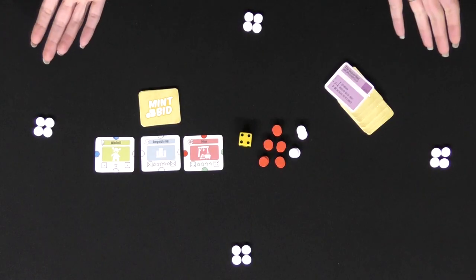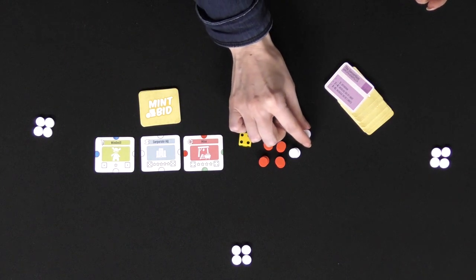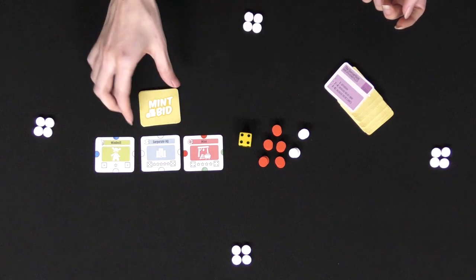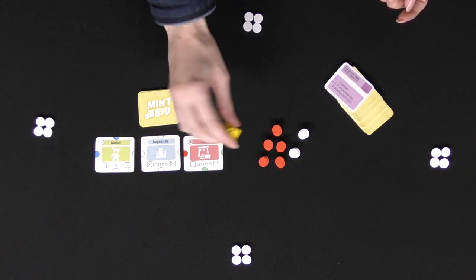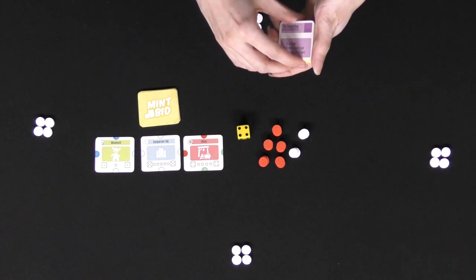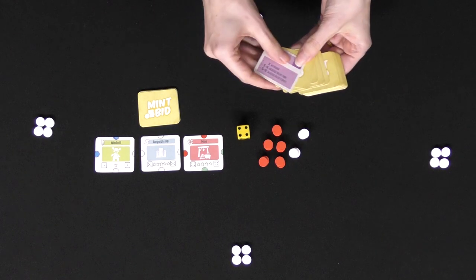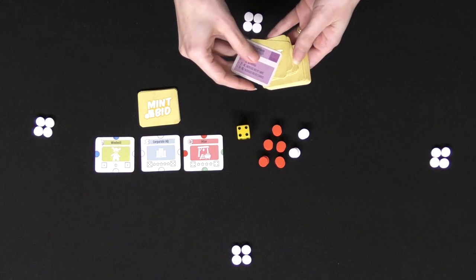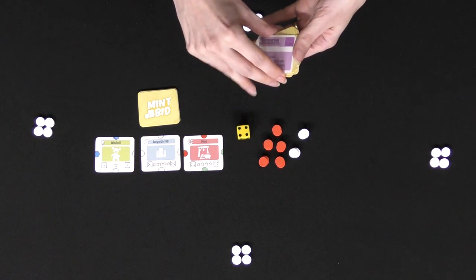Welcome to MintBid. We have a bunch of cute little mints in both red and white, our MintBid location cards, as well as a die. You won't use all of the location cards depending on the number of players, so you'll build your location deck based on that. Here we're playing a four-player game so I'll remove these, as well as the instructions for the single-player variant.